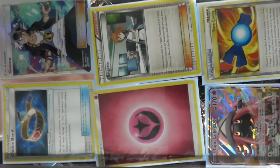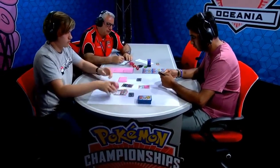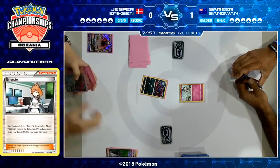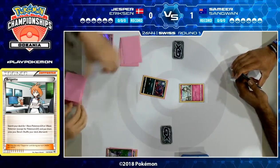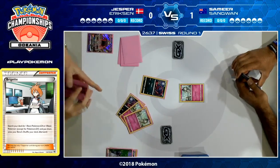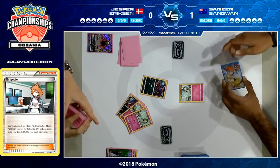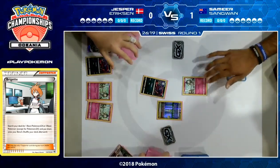We're going to get started with game number two, here in round one of the Oceania International Championships. Looks like no significant prize cards for either player. There's a Gallade in Jesper's prize cards, but I don't think that's going to be a big player in this matchup for him with no Zoroark GX to pick on. We do see Jesper coming here — and stop me if you've heard this one before — he's playing a Tapu Lele, using a Wonder Tag, and I think there's a better than even chance he's going to go for a Bridget.